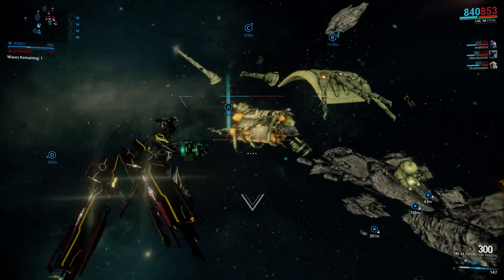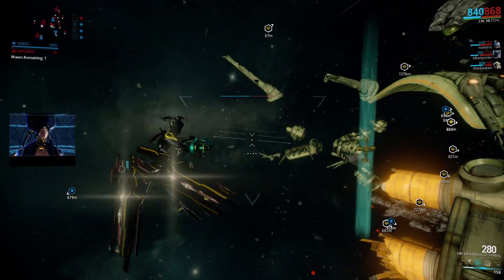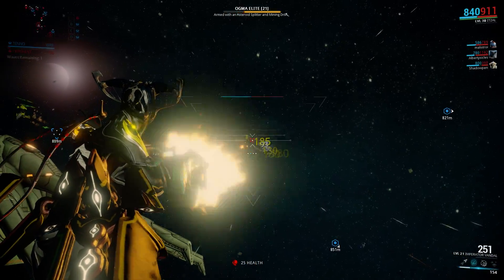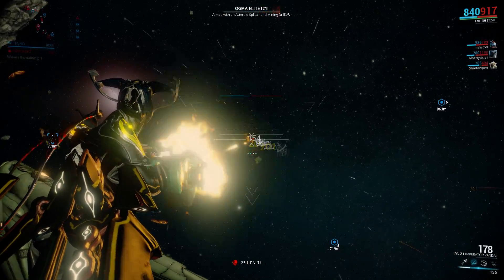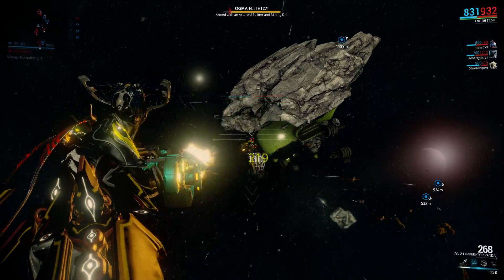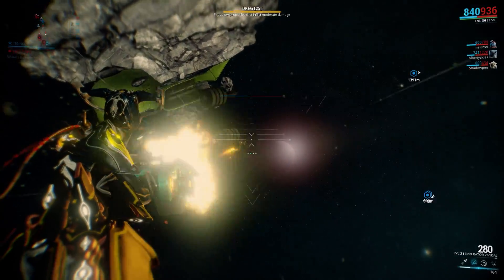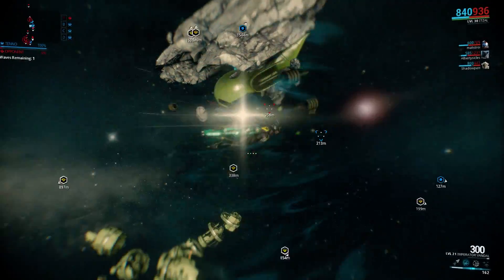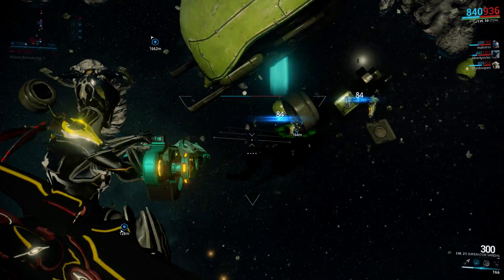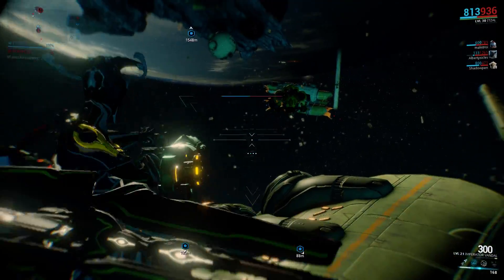It's basically an archwing interception on Earth, enemy levels are around level 20, and you need to do 4 waves. Unlike your normal interception, you do not get any rewards between the waves, and at the end of the 4 waves you do get 5x R5 Fusion Cores. The reward is pretty decent, but to get that after 4 waves of archwing interception — that's a bit of a joke to be honest. If it was one 5x R5 bundle per wave, then that would make this a lot more attractive, but because it's 4 waves it makes it very grindy and just not worth doing after the event.